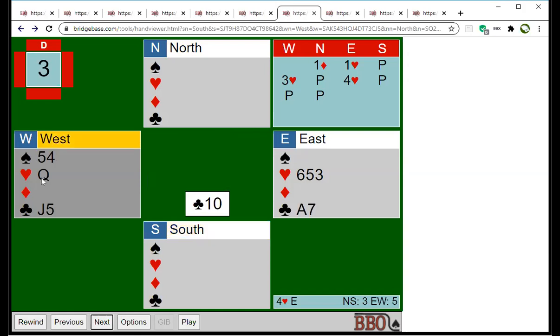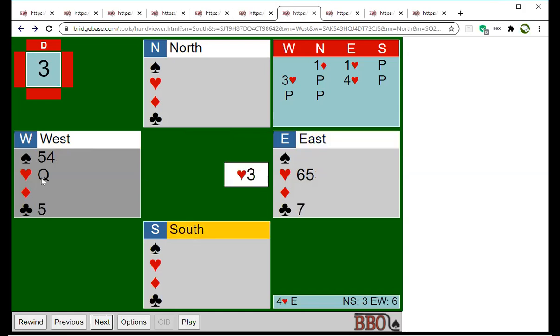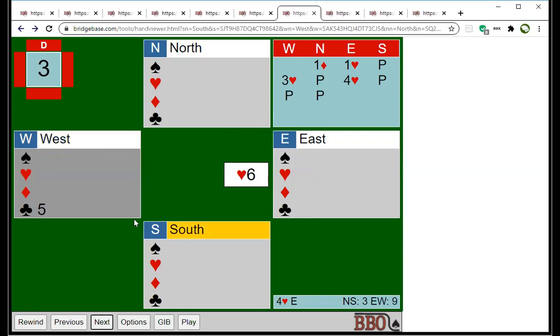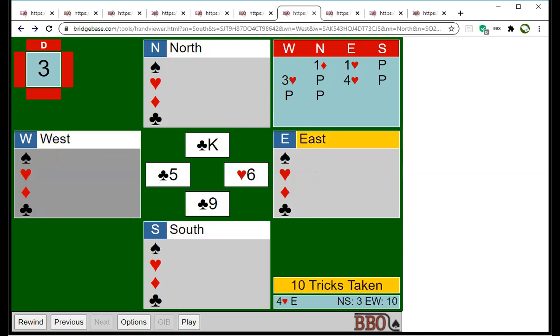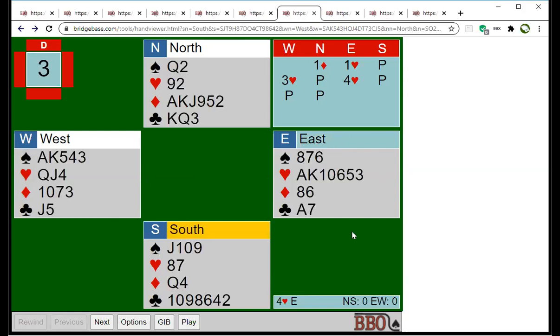Whatever they play — suppose a club — we win it, get over to dummy with the queen of hearts, and cash at least one spade. That's one extra trick, making 10 tricks in total. We can't do better than that, but establishing the spades gave us one extra trick. As I said, no one managed to do that when this hand was played, but it was the only chance to make a 10th trick.